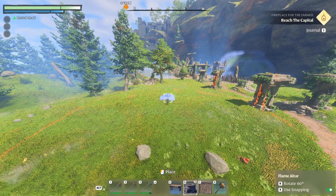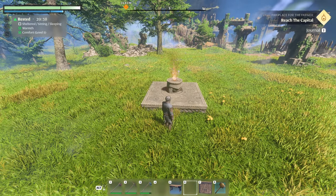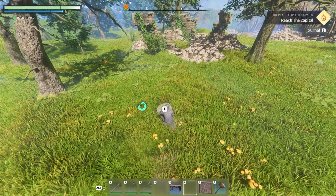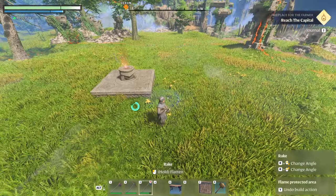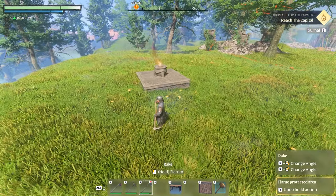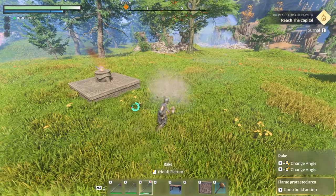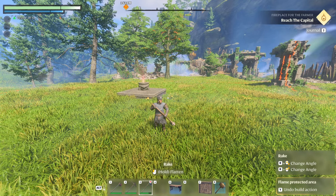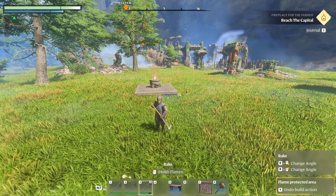Come into your crafting menu with F and craft yourself a flame altar with five stone. I already have one, so I'm going to place it down with just enough space at each end — the flame altar is going to be roughly in the middle of our base. You'll need to clear out anything around it. At this stage you can grab your rake and flatten out the ground by selecting the level you want to build to, clicking, holding, and dragging.